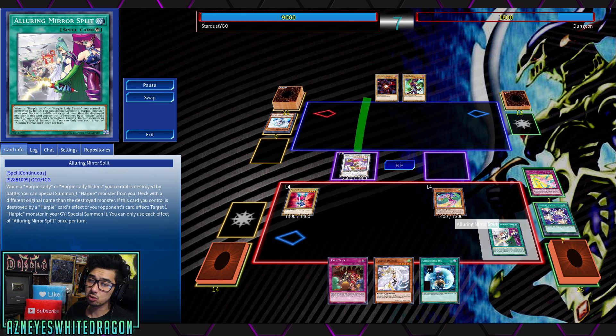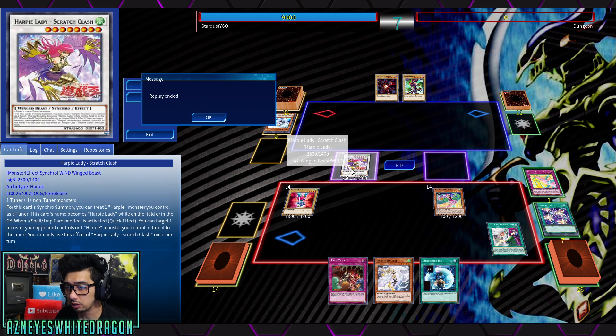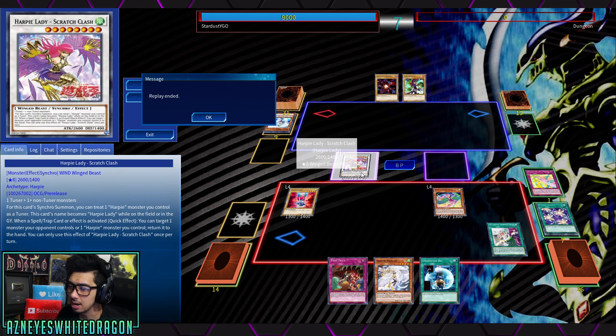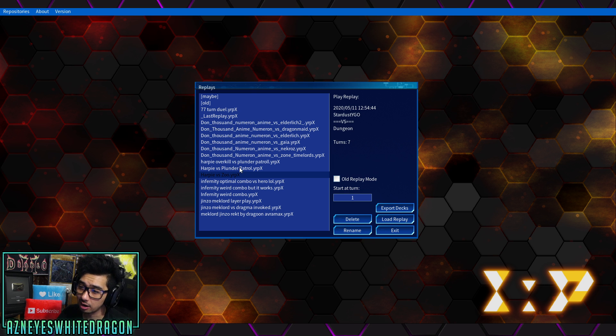Most of the Harpy cards are a little bit too slow to be viable in most metagames. But what I do like with Scratch Clash is that it happens to be a level 8 Synchro Monster. It just has to actually be a Harpy Lady. Because if you control a level 5 or higher Harpy Monster when you activate this effect — this name becomes Harpy Lady while it's on the field or Graveyard — but if it's normal or special summoned, you get to add a spell or trap from your deck to your hand that specifically lists Harpy Lady Sisters. And if you control this card, you can add a second card with a different name, so that lets you go plus 2 with that combo.